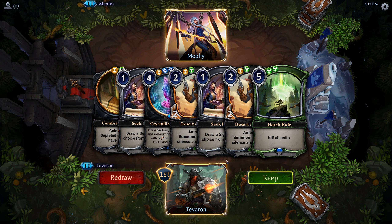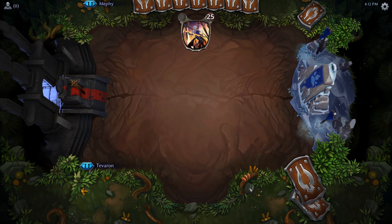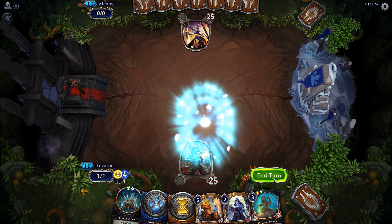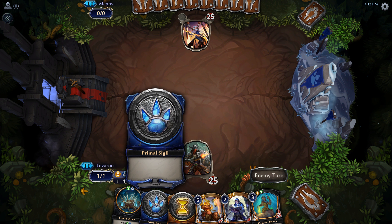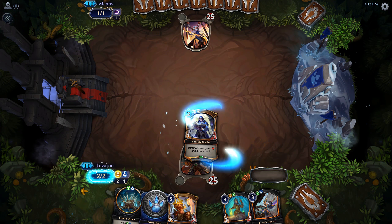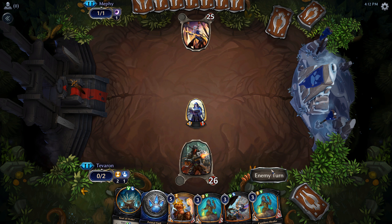This is a bit of an awkward hand, I think we're going to send it back. This is a bit better — we get to go turn two Temple Scribe. We've got most of the factions that we need. We do eventually need four Primals and two Justice but we have time to get those, hopefully. Let's go ahead and draw a card. Not really sure what our opponent's doing yet — we do see Shadow Faction.